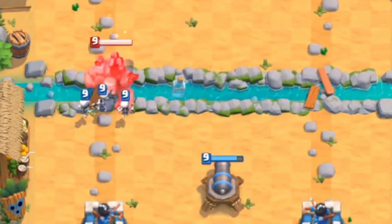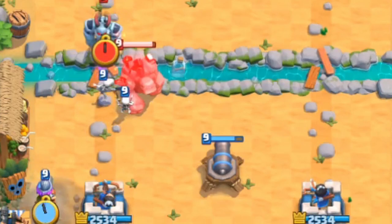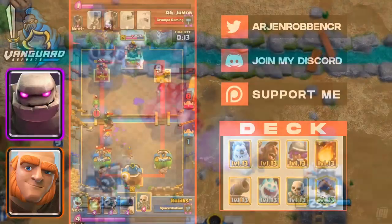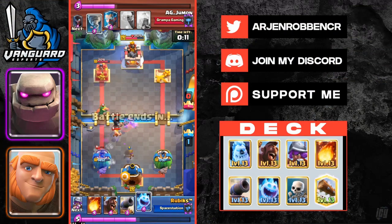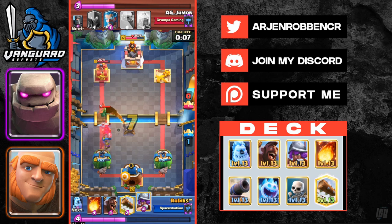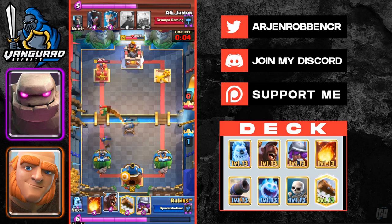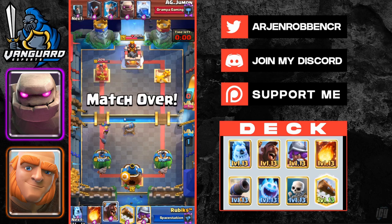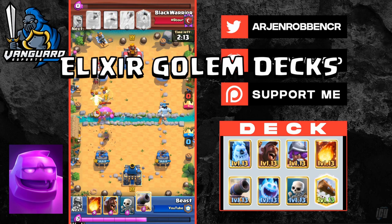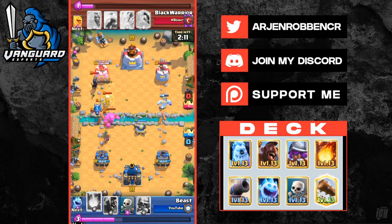For perfect defense, stagger your musketeer and cannon far apart so the cannon is targeting the tank and the musketeer is focused on killing the support troops. This placement prevents spells like fireball, lightning, and poison from hitting both the musketeer and cannon at the same time. Use ice golem and skeletons to help distract supporting troops from attacking your musketeer. Since this is a super fast cycle deck, you can cycle back to your cannon and musketeer very quickly.